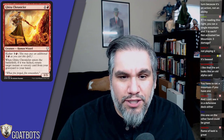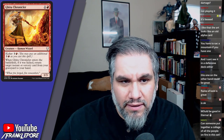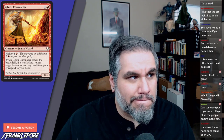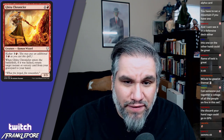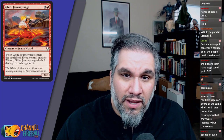Gitu Chronicler — two mana for a one-three. When it enters the battlefield, if it was kicked, return target instant or sorcery card from your graveyard to your hand. I'll play this as a one-three for two, and then for six I get an instant or sorcery back from my graveyard. I'll do it in limited, not in constructed. Gitu Journey Mage — three-two for three, when it enters the battlefield if you control another wizard it deals two damage to each opponent. Fine if you're playing the wizard deck.